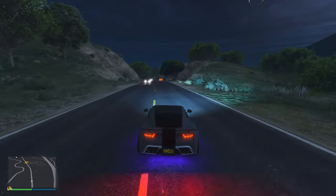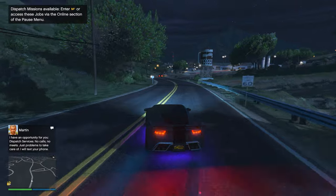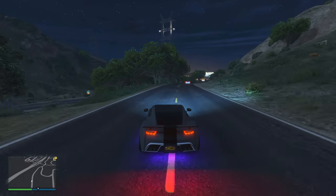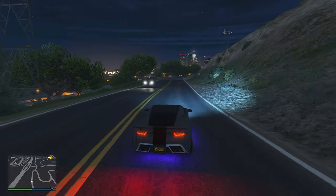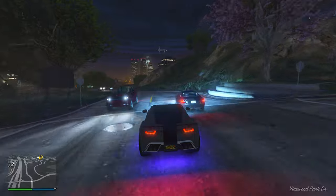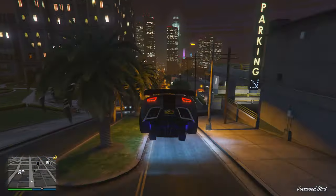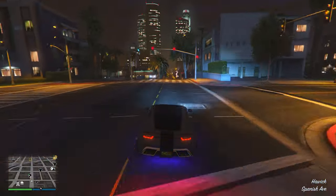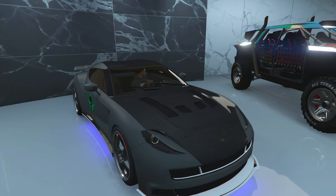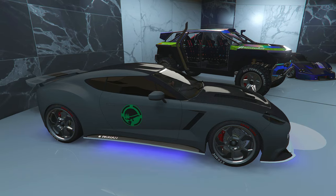A lot of people across GTA Online want the fastest cars, and if you guys play on old gen consoles without the HSW upgrades the Ocelot Pariah will be an extremely great choice. I even think the price is very good especially when compared to other supercars in the game — some of them go for nearly 3 million dollars and most of them cannot even catch up to the Pariah. If you guys are a newer player I would definitely recommend picking it up; it will definitely be one of the best first cars you could possibly get. There are also some pretty good customization options and you can really make this vehicle stand out.